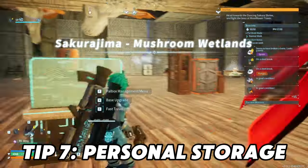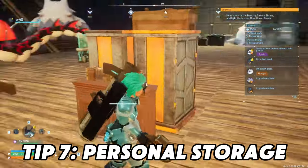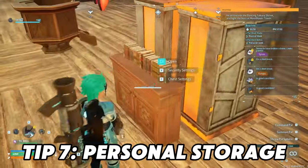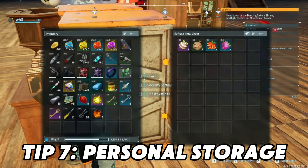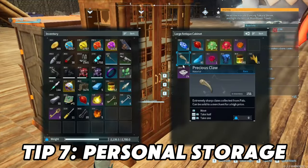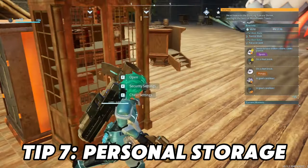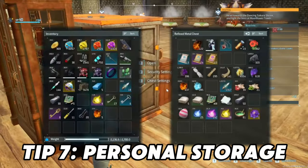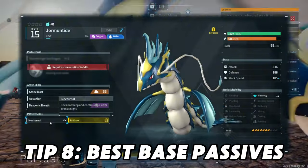Number seven: personal storage. When it comes to personal storage, you want to make sure that you have it in an ideal location that's convenient to you and outside of the pathing of the pals. You can have your own money cache, your own junk cache, skill food cache, whatever — just make sure that you have it in an ideal location.